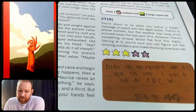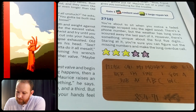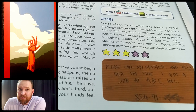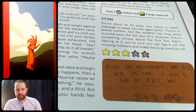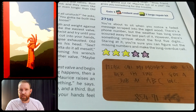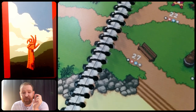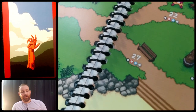Sitting on the bench at entry 2718 — you notice a faded message scraped into the aged wood. There's a phone number, but the weather has scoured away the last part of it. There's something unique about the first 5 digits. Staring at it, you're sure you can figure out the missing numbers and make the long overdue call. This is a three-star puzzle, the most difficult yet. The note reads: 'Please call my mother and tell her I'm fine. Got a job at ABC Inc.' with the partial number 85491. I'll take some time with that puzzle, try to come up with my own solution, and then see what the entry says. Remember, every puzzle yields a four-digit number. After thinking about it for a while, making a few wrong guesses, I eventually figured out the answer.